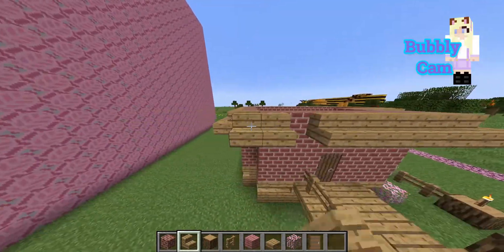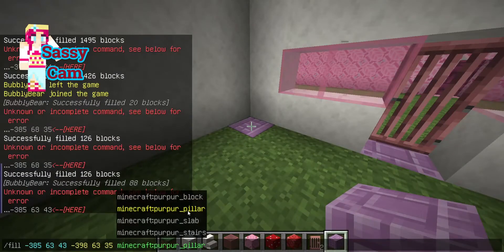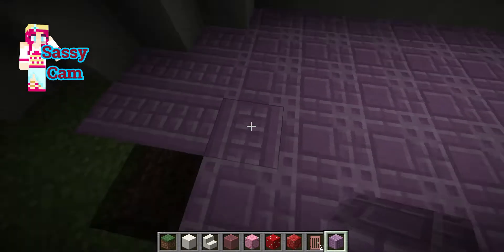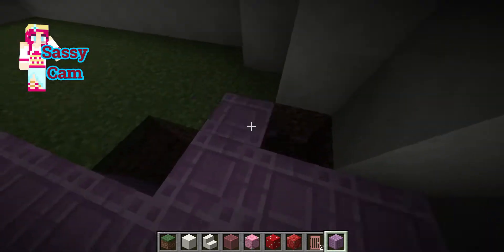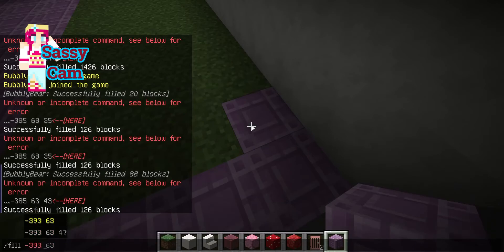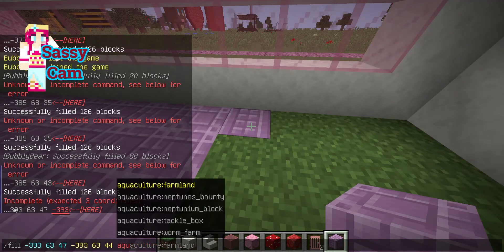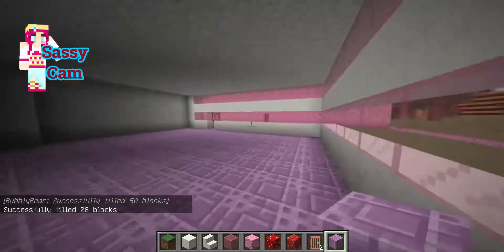Sassy, do you mind an ugly roof? Ugly roof is fine. I need to fill my floor and they're not turning out right. There we go, that's good. They look weird when I place them — they look different. Oh okay, I see, it's on a different angle when you place them. Yeah, because I'm using like purple columns for the floor. I'm going to use the fill command here, otherwise it'll take forever. It's like quartz pillars. I hate that you've got to go just the right angle or it ends up looking all different.